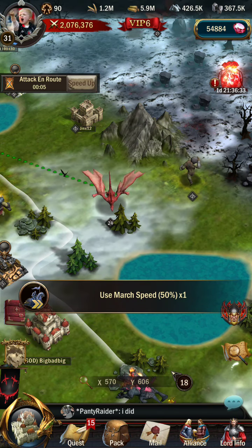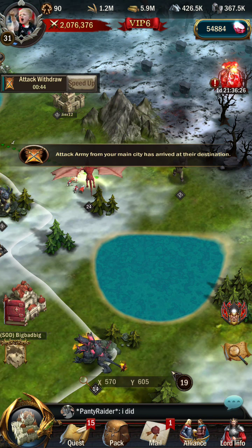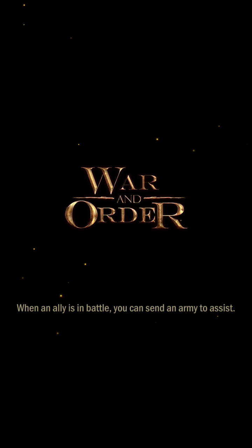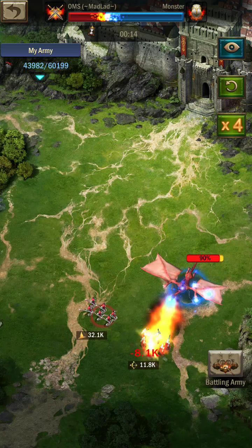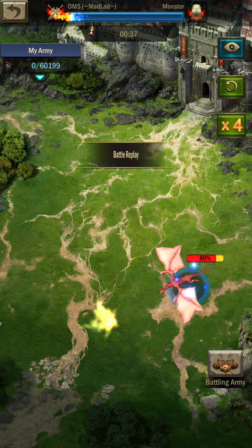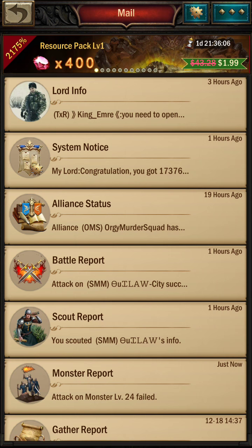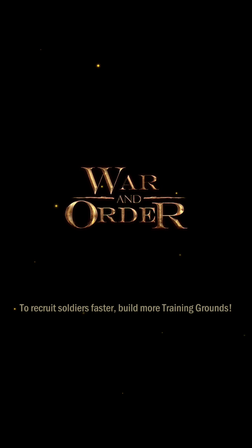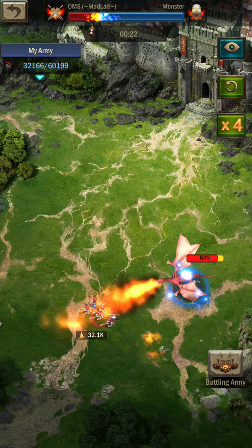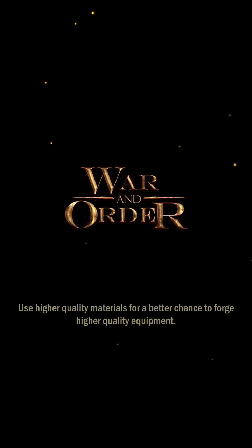Let's see what happens. So it attacks the archers, attacks the mages, and we're done. I believe it brought the monster down to 80% HP — yeah, 80% HP left for the monster. So that's our baseline with a standard march.